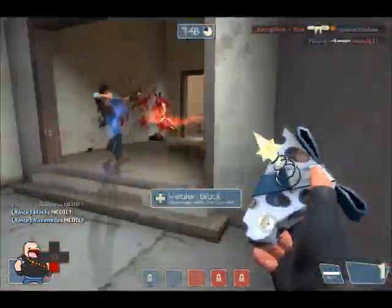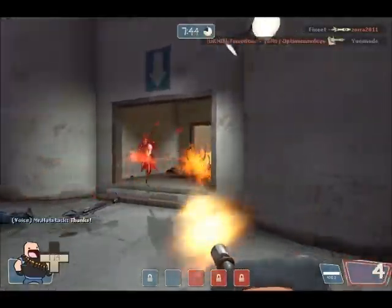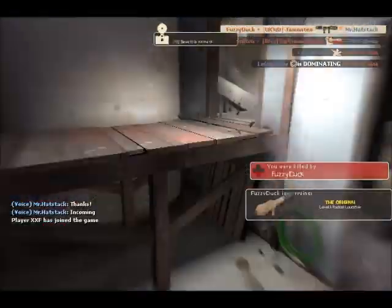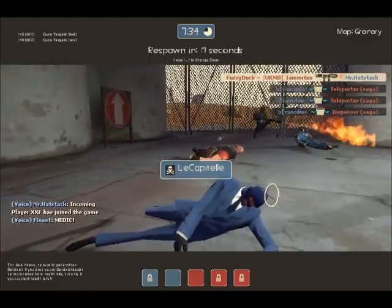You'll see me running back here. I get killed — if I had minigun ammo I would have probably got them. They pop an Uber and I'm just jumping back, getting crispy into the ground. I try to run for the dispenser but couldn't get it. So I just went and respawned.